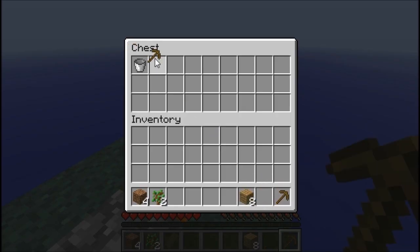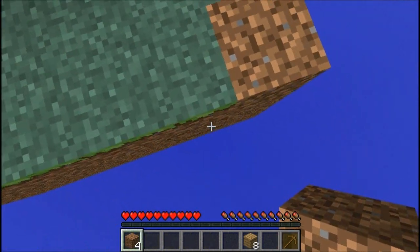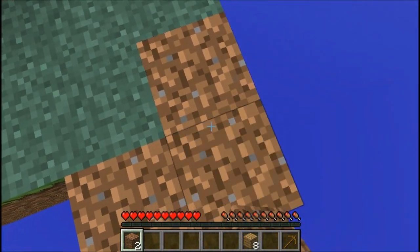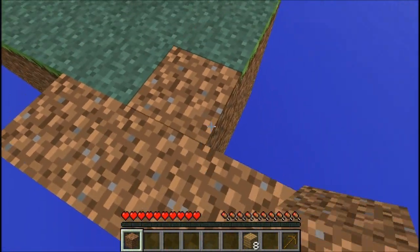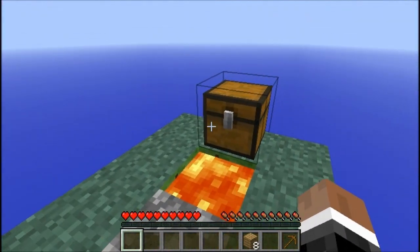Let's put one pickaxe in the chest along with our sapling. We can use this dirt to expand the little place right here so saplings can't fall down — or at least decrease the chance of them falling down. Let's get some cobblestone.